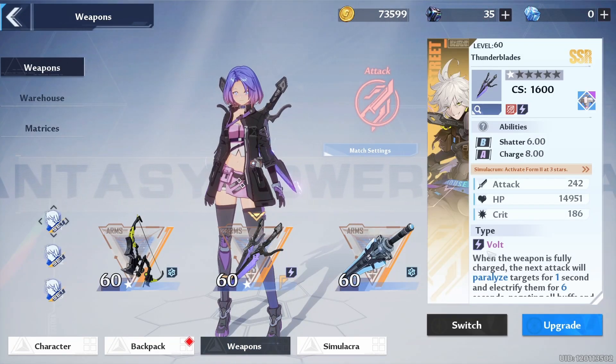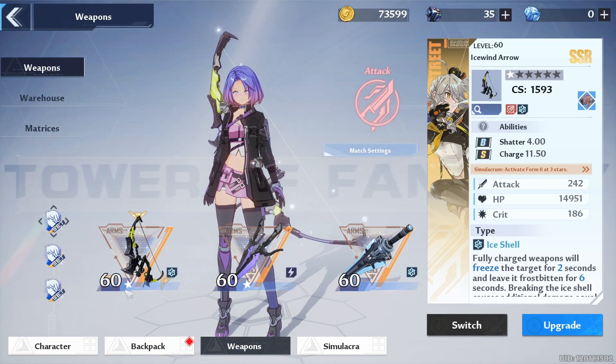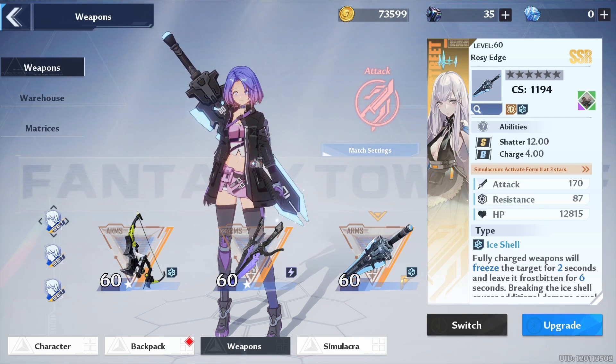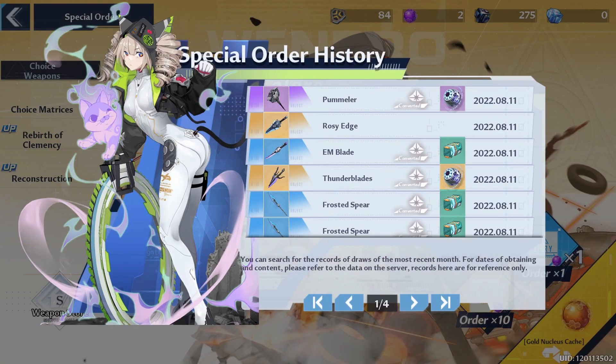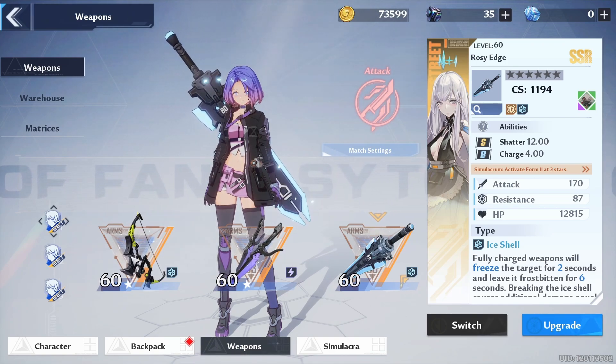For context, I've been playing 100% free to play — I don't see any incentive in spending because the content isn't that hard and I'm mainly focusing on PvE. Right now I have Subasa's weapon, the Ice Wind Arrow at one star, Thunder Blades at one star, and Rosy Edge at zero stars. I actually got two SSR weapons from the black nucleus banner, which is very rare and very lucky.